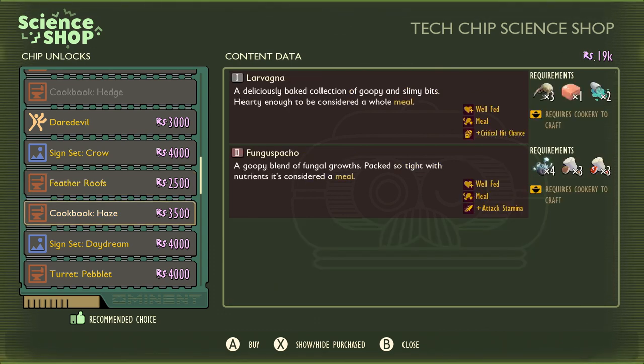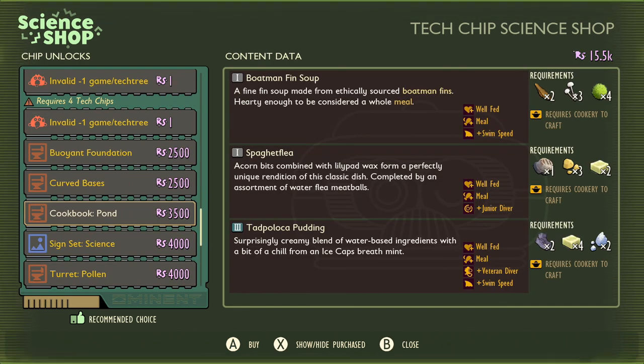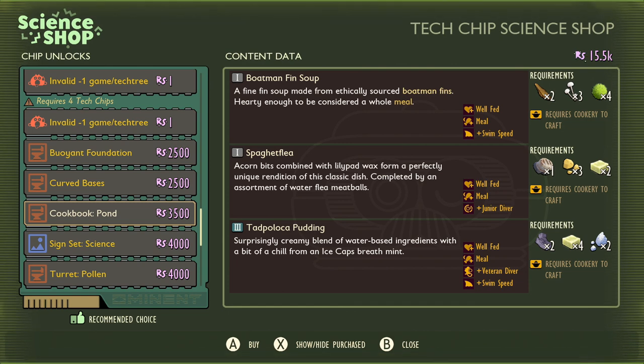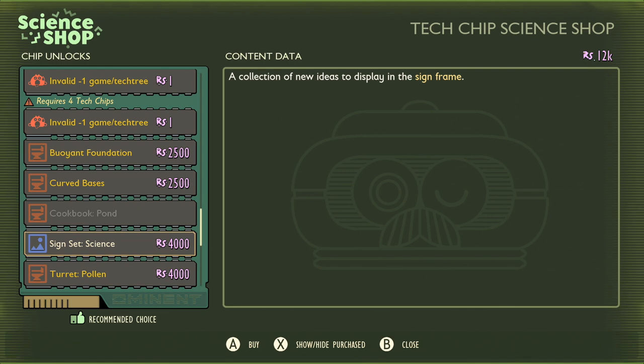We also get the Fun Spatio, which is a Tier 2 item giving us max stamina — that seems fine and follows from what we've already unlocked. Of course, you'll still need the Hedge Burgle chip before you can buy the cookbook. For the new pond stuff, it's all available as part of the Pond cookbook chip: Boatman Finn Soup, Spaghetti Flea, and Tad Paloka Pudding. If you eat Boatman Finn Soup and Spaghetti Flea together, you'll get most of the benefits of Tad Paloka Pudding — just a little bit less oxygen. Tad Paloka Pudding costs two tadpoles, four wax, and two mints. You need roast flea, pollen, and wax to make Spaghetti Flea.